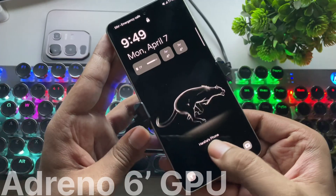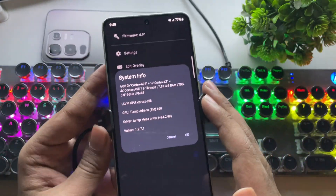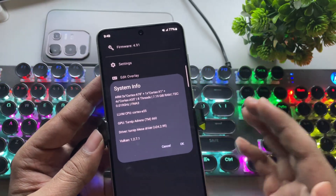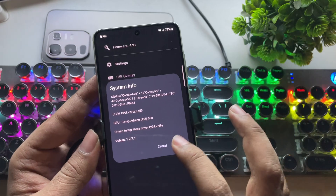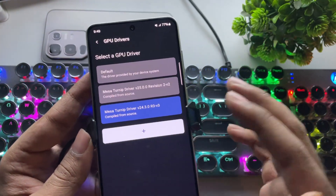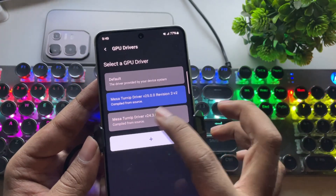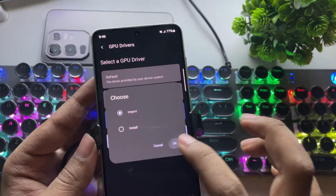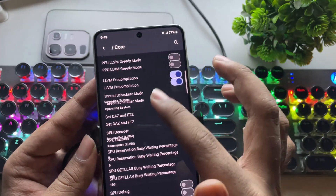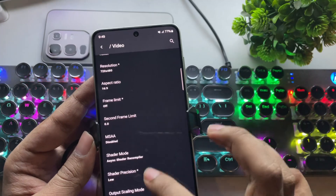Now I'm moving over to a device with an Adreno 6 series GPU. This is the Galaxy S21 powered by Snapdragon 888 with the Adreno 660 GPU. I've already configured this device with a custom GPU driver. If you're using an Adreno 660 or 650 like on Snapdragon 870 or 855, I recommend using Turnip Driver version 24.3 build. Or if you are using even lower, like the Adreno 619 or 610, choose Turnip Driver version 24.1 for better compatibility.